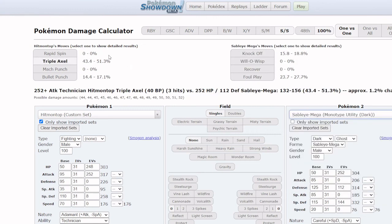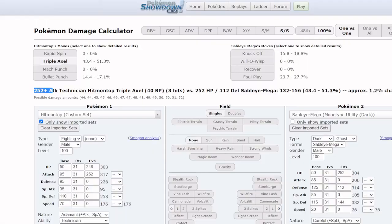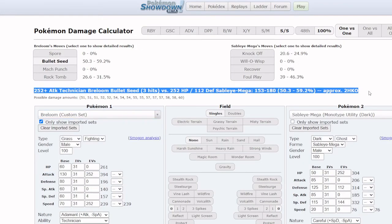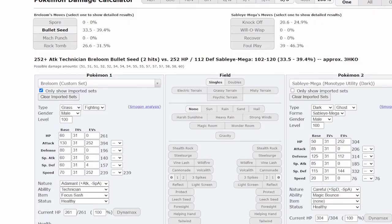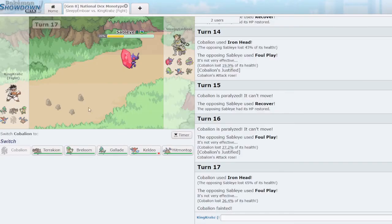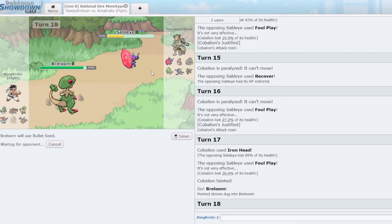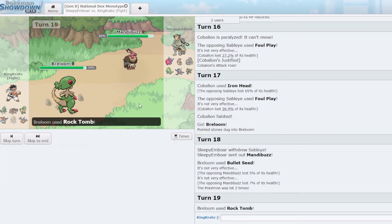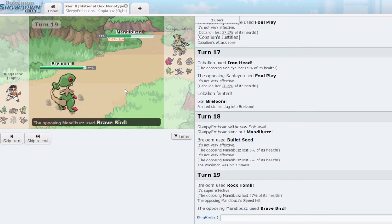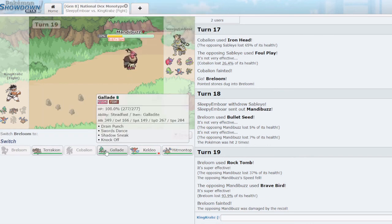I just need to keep Sableye weakened. They go into Mandibuzz — that's not going to do too much damage. I Rock Tomb here — it does a decent chunk. Oh they Brave Bird — I was not expecting that at all. I'll bring Hitmontop in and Triple Axel. Maybe I should have Triple Axeled in the first place. Okay it hits three times — I was very worried it survived the second hit. That would have been very bad. Nothing can easily swap in now; I can Mach Punch Hitmontop-height Greninja and Muk with Mach Punch, and Triple Axel for Muk.